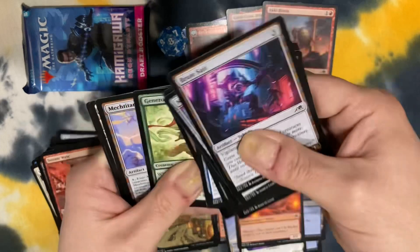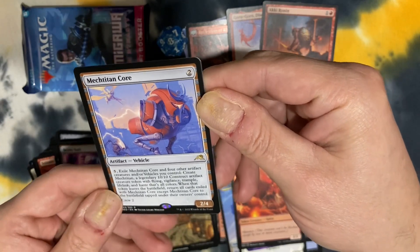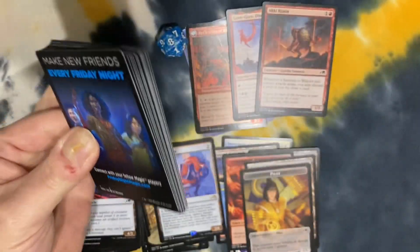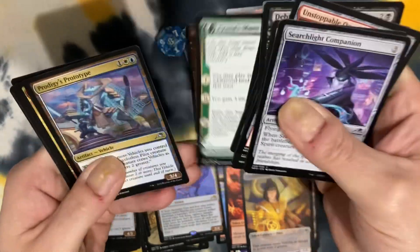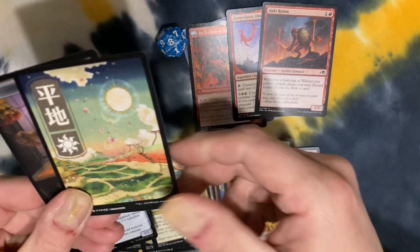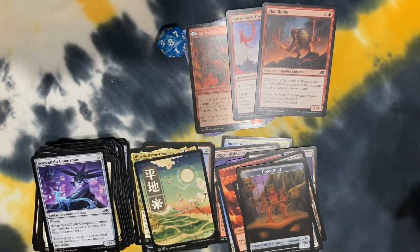Boop — Mech to the core. Oh, a vehicle! And the final pack — final countdown. We've got a Dawn-Crowned legendary creature with flying and trample. Boop! Oh, and another fancy land, and another fancy land, and a construct token.